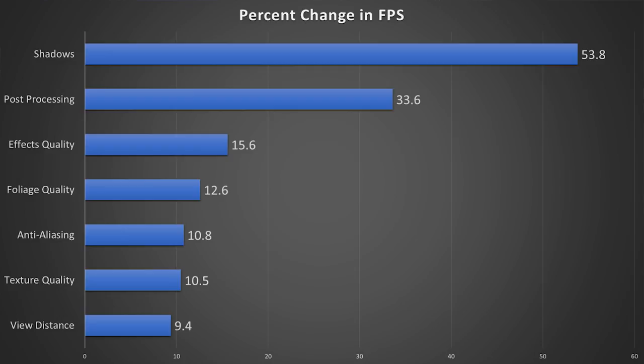Next, we have anti-aliasing, and while this one has about the same percentage change in FPS as texture quality at 10%, I do recommend keeping anti-aliasing on — especially at 1080p — because it does clean up the image quite well. You'll start noticing some pretty significant jaggies, especially at 1080p, if you have this setting turned all the way off. As far as which anti-aliasing method it's using, I didn't dig deep enough to figure that out — there was no hint of it in the options menu or the configuration file.